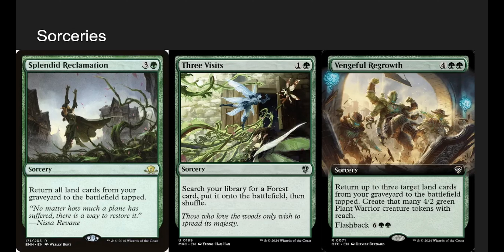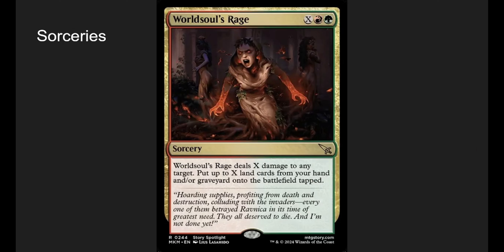Splendid Reclamation: return all land cards from your graveyard to the battlefield tapped — short and sweet. Three Visits is the same thing as Nature's Lore. Revengeable Regrowth is a new card for 6 mana — return up to three target land cards from your graveyard to the battlefield tapped, then create that many 4/2 Plant Warrior creature tokens with Reach. So 6 mana for three 4/2s with Reach, and you can flash it back later — great card even if it gets milled. World Souls Rage is X Red Green — deals X damage to any target, then put X land cards from your hand and/or graveyard onto the battlefield tapped. We kill a creature, planeswalker, or deal a lot of damage to an opponent, and reanimate a lot of lands from our graveyard.